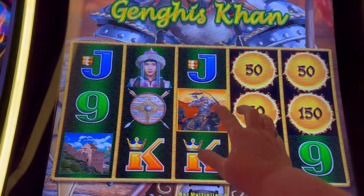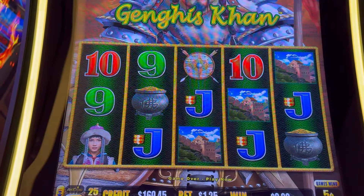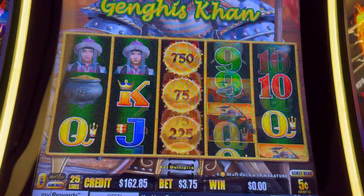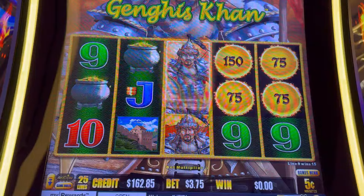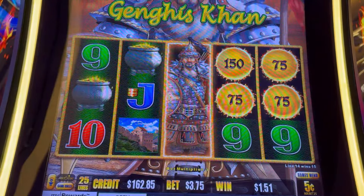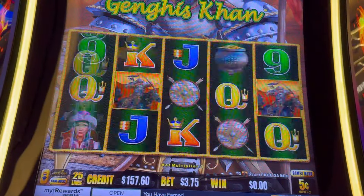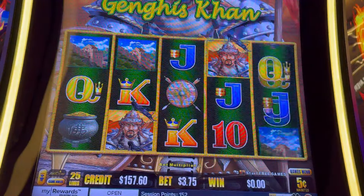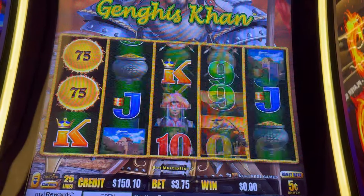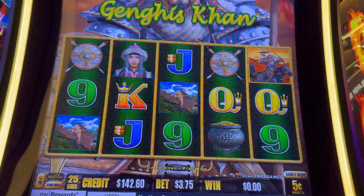Oh man, mixy matchy. All right, let's try nickels now — there's no $5 bet on nickels, we'll do $3.75. Oh, we got the orbs! Wild! We're halfway through on nickels, no bonus yet. Come on orbs — here's spin seven, we'll take a free spin bonus. Eight, nine, and ten.